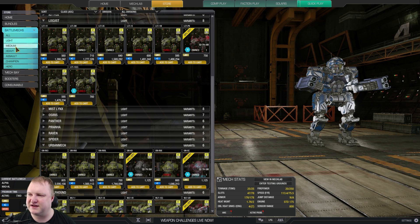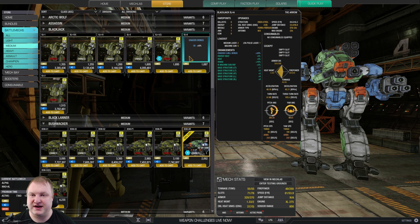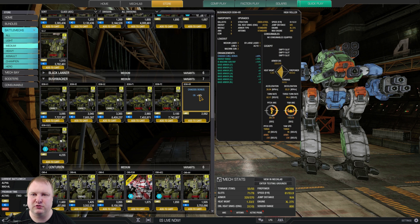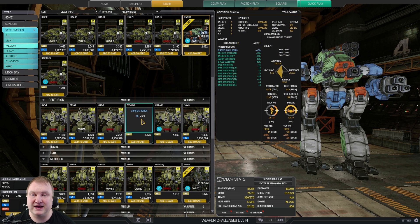Now for medium mechs, these are a little more difficult because honestly there are none I would recommend as being especially insanely good. However, some are interesting. The Blackjack Arrow you can play with pulse lasers and six machine guns — quite nice. The Assassin Dark Death has ECM but very weird weapon groups, so you have to get creative. The Bushwhacker High Roller can do a triple RAC2 or double RAC5 build, but you can do that on normal mechs too. The Yen Lo Wang isn't bad — two energy weapons combined with an AC20 makes use of its ballistic cooldown quirk.